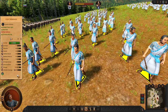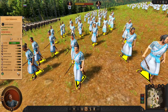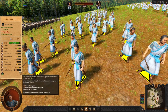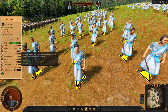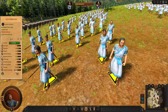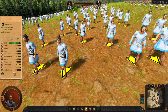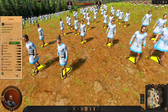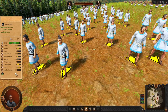As Trojans we have Light Skirmishers — they have standard range and weak javelins. In early game you are not going to face armored units, so I do not recommend using these. Instead you can go with Slingers — these have 170 range and quite good damage and ammunition. You will do slightly better with these guys.